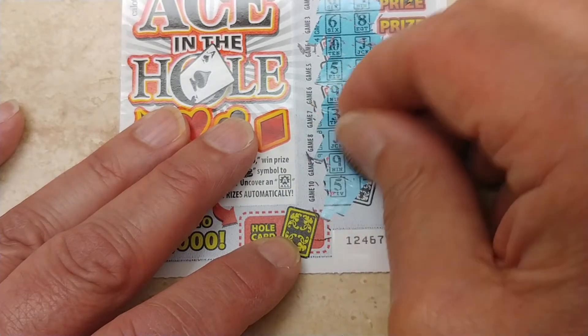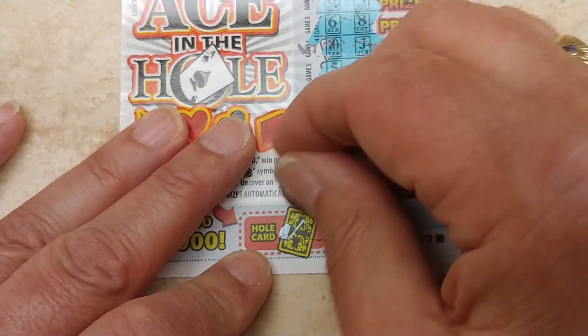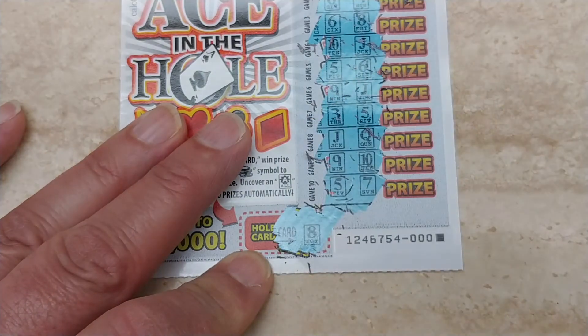9, 10, 5, 7 — so nothing there. And do we get an ace? No, we got an 8.